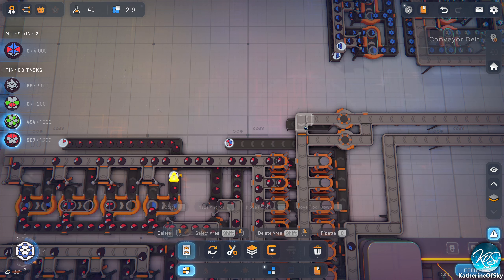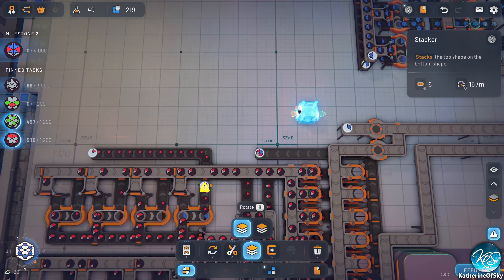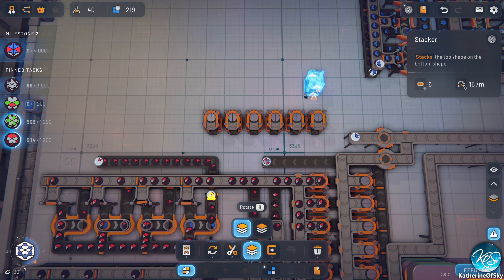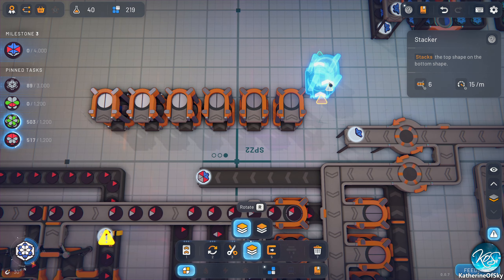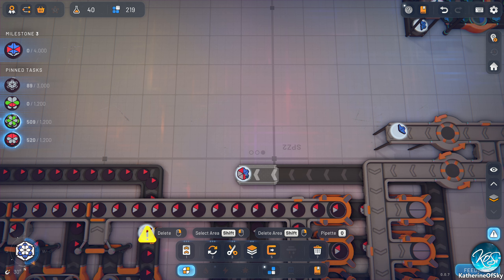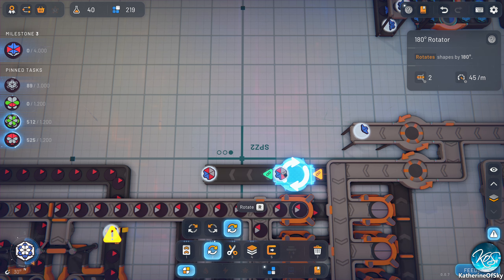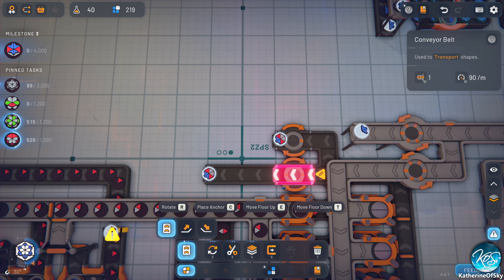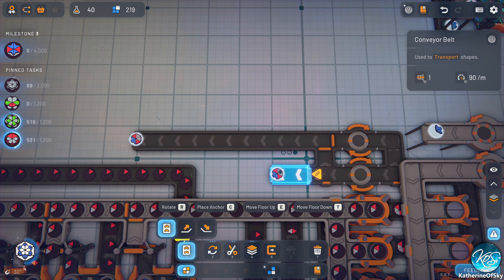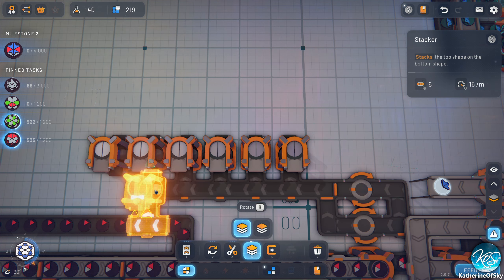Let's do this one to the top. We need another stacker up here. And this one needs to be rotated somehow to be exactly the opposite, which is convenient. So we're gonna rotate this 180 degrees — this blue ends up there, that's good. There we go, stacker, six of them. Now we got shapes going.